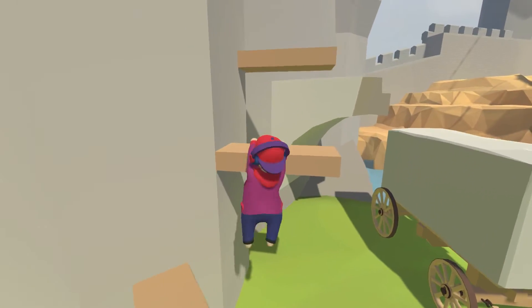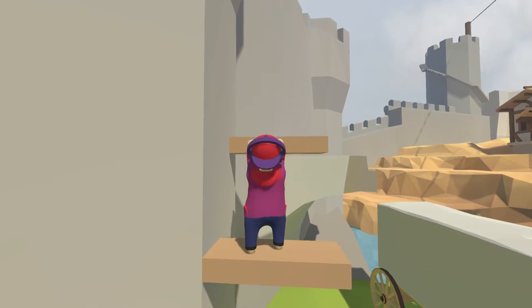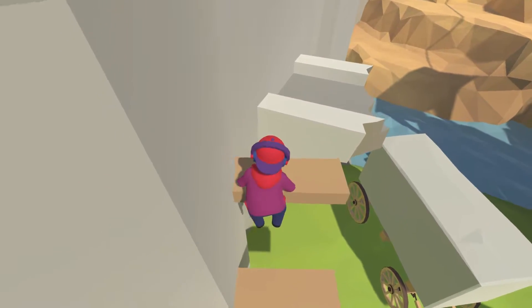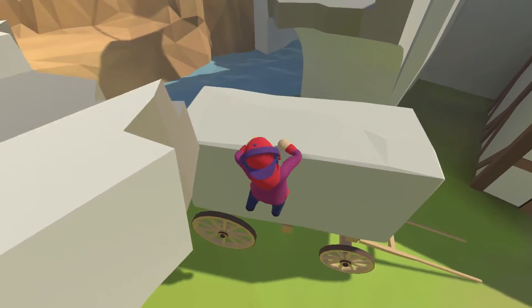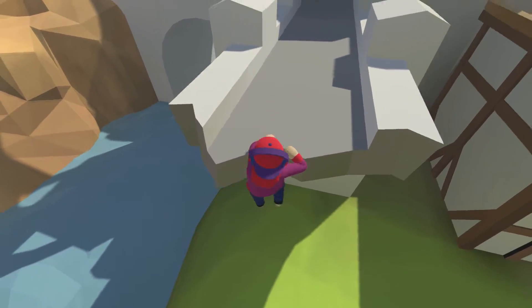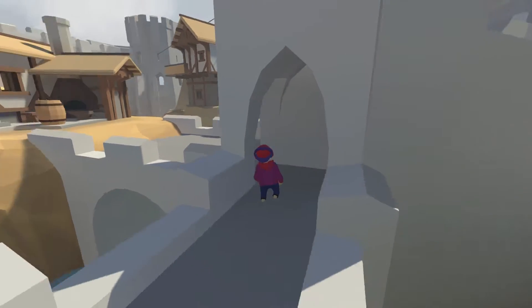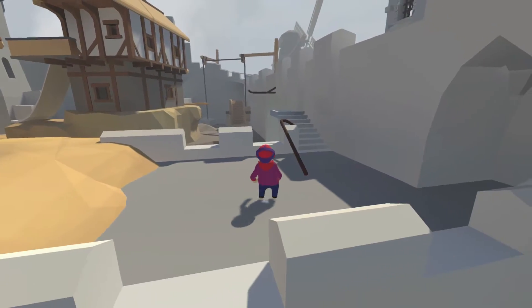Turn it up. Nope, almost fell. I don't want that to happen. Pull up, get up there. Jump onto here. And then — yes! Yes! I grabbed it! Pull up! Yeah! Alright, so I got to here. Alright, what is this for?